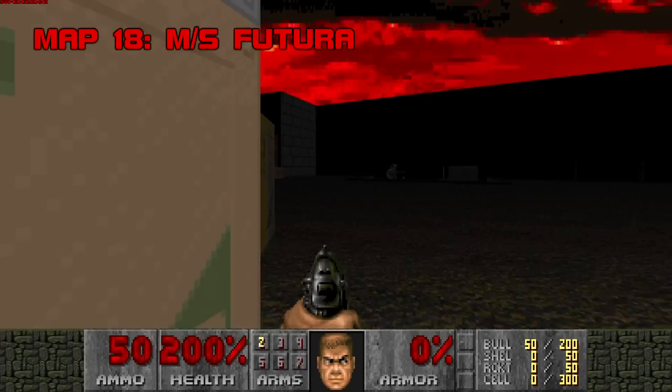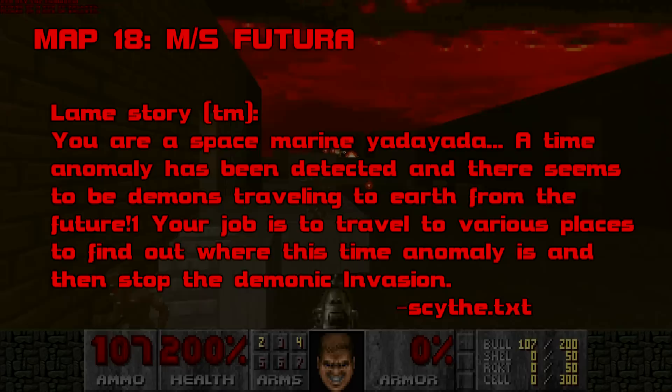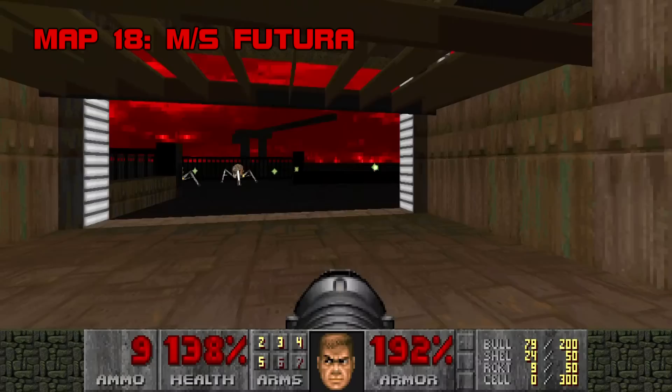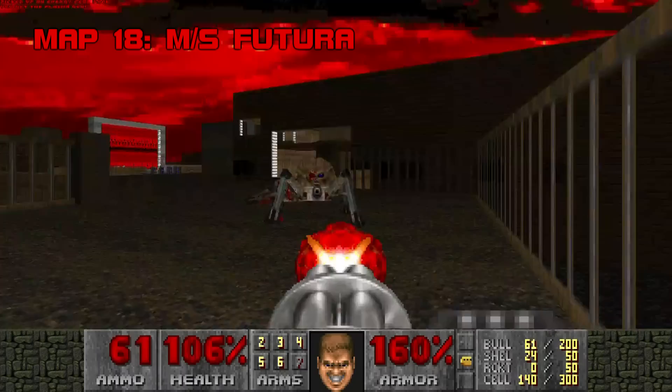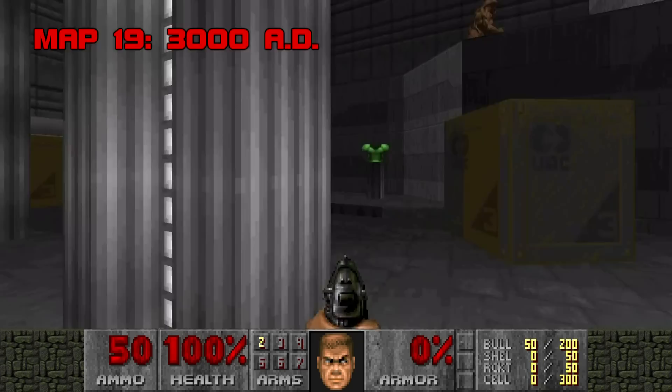Map 18: MS Futura. Here's the plot of this megawad: you are a space marine, a time anomaly has been detected, and there seem to be demons traveling to Earth from the future. Your job is to find where this time anomaly is and stop the demonic invasion. MS Futura sees the space marine ostensibly finding the time anomaly — a giant portal guarded by a spider mastermind, whom you can make infight with the mancubi and arachnotrons on the dock. In this playthrough I got her killed without firing a shot. Grade C, Difficulty D.